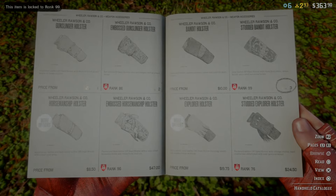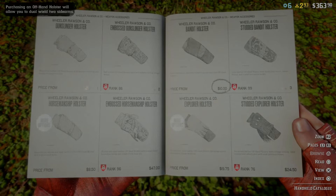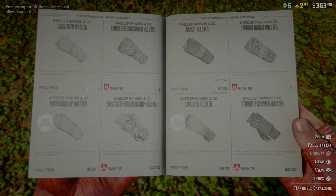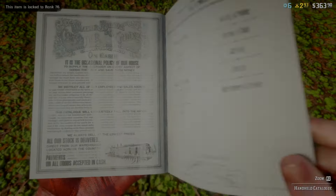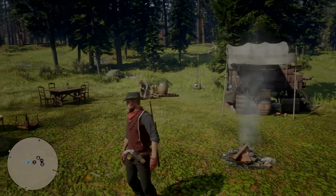These are all off-hand holsters. You might really like the studded bandit one, but that's ranked 99. The first one you're most likely to be able to get is the bandit holster, which is $10 and requires rank 25. For me it just shows the purchase option without the requirement since I'm already rank 59. I already purchased the bandit holster, so I'll go ahead and exit out.